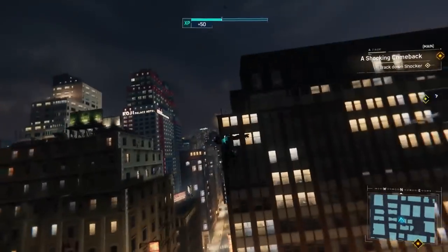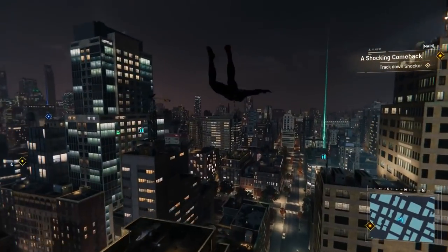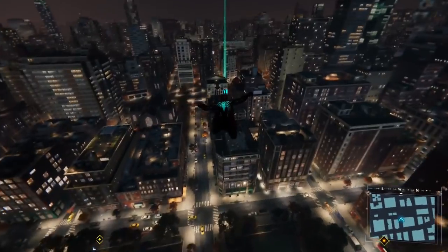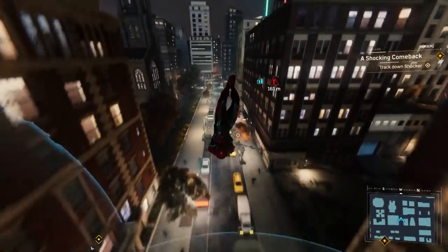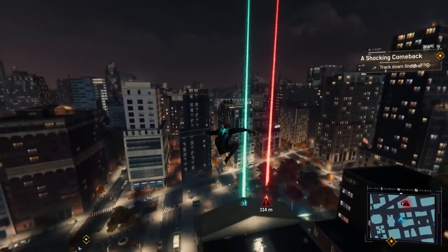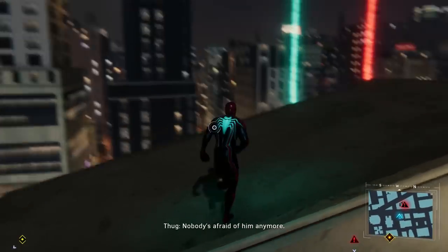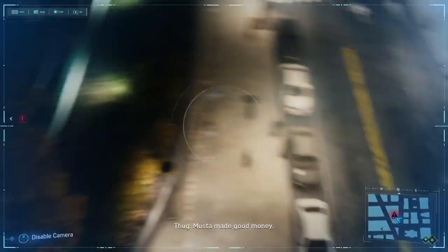What do we have in the immediate area? We came from that building. We've got some more landmarks, another side quest. I'm just going to kind of go around taking a couple of photos. I kind of really want to get the rest of the backpacks just so I can get the suit. I don't even know what I'm taking the photo of.